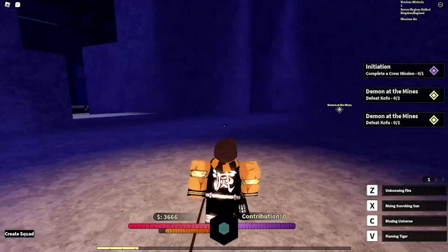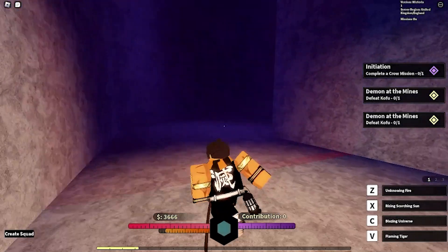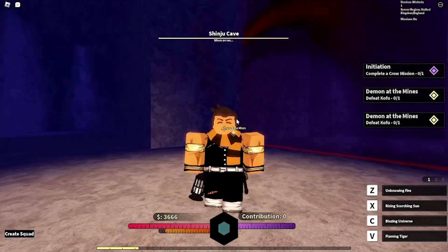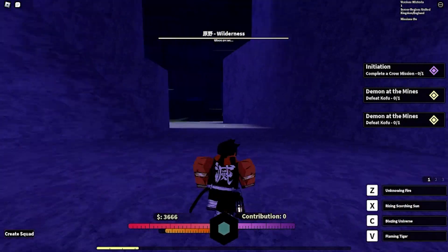For me it is currently locked off, however there will be some demons spawning in here. Once you defeat them, this will open up, and you can just keep clearing out those demons, opening up the next barrier, and so on and so forth. That will get you some demon horns really easily, because there's quite a few to do in there as well. So that is the first cave location.